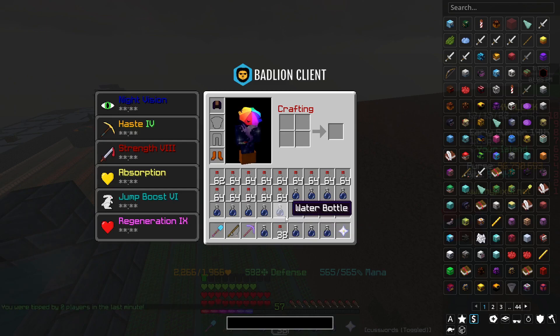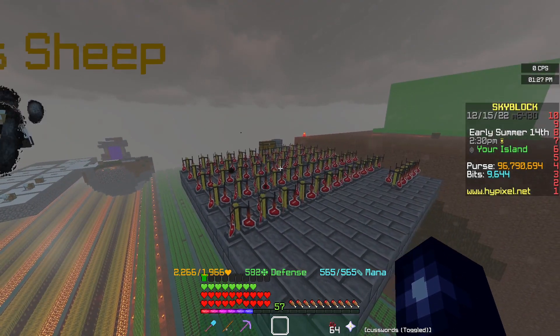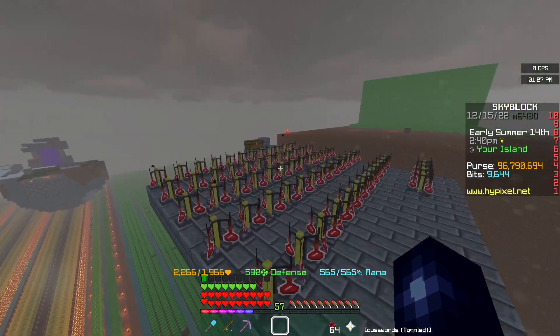Okay this is the most annoying thing ever. Why is it giving me normal water bottles not skyblock water bottles? Like what? Why does it do this? Okay, just simply filling the brewing stands with water bottles once was a pain. This is going to be terrible.